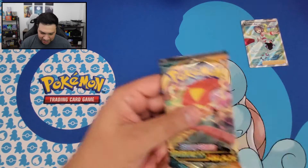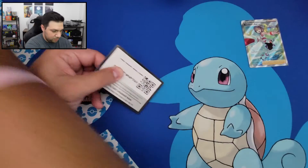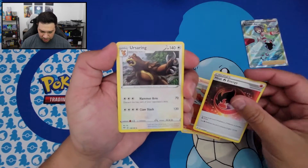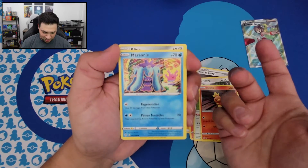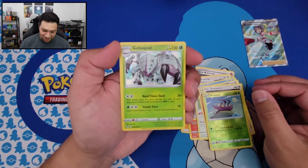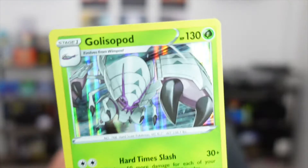And here's our last booster pack for today — Darkness Ablaze. I'm missing a ton from Darkness Ablaze, so basically anything I'll be happy with. We got Lightning Energy, Sima-sir, Heat Energy, Ursaring, Starly, Torchic, Mariani — I never say that one correctly — Clink, Dunsparce, a Reverse Holo Wimpod, and we got a Golisopod. Look at the centering on this — terrible centering right there, but still a nice-looking Holo. There we go.